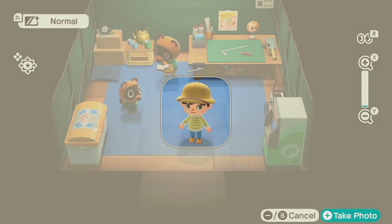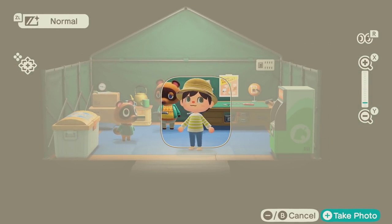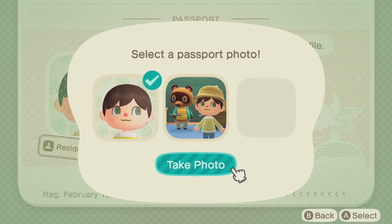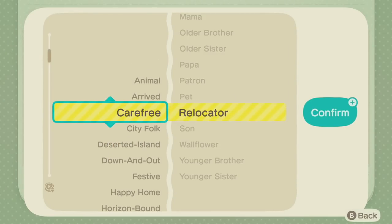Let's do another photo — maybe we'll have Tom in the background. We don't actually have any expressions yet, but we can add filters and make it crazy. Let me move the camera a little with the control pad and make sure Tom wasn't blinking. Let's change my title. We got some already unlocked like City Folk and Happy Home — the other games. I'm going to be a Carefree Clown. I did go to clown school in City Folk if you remember that — I pursued clown school and we built it in the museum.